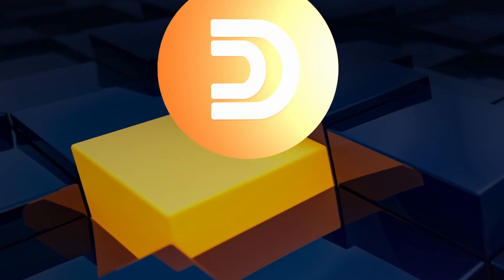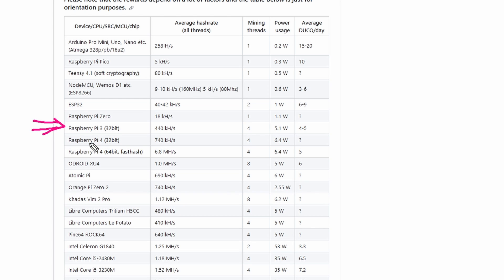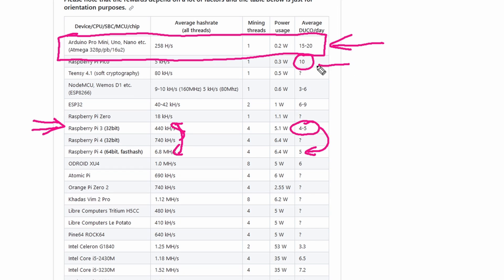Let's start with the cheapest one: Duino Coin. I thought I'd earn a lot of coins because they're so cheap, but after three days I only earned 4.5 Duino Coin - which is simply nothing. I checked the benchmark page and found the average for the Pi 3 is 5 DUCO a day. Even the faster Pi 4 didn't earn significantly more. Interestingly, an Arduino with a much lower hash rate should reach four or five times more - so I tried again with an Arduino rig using 10 Arduinos to see what comes out.